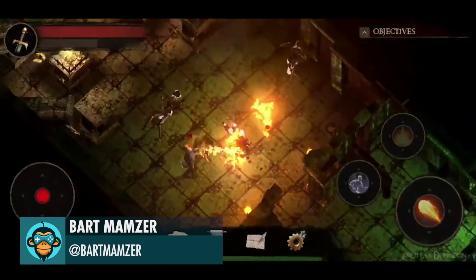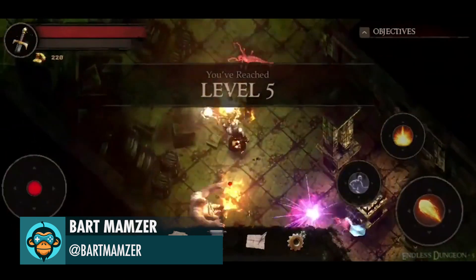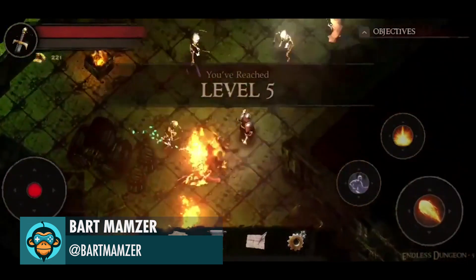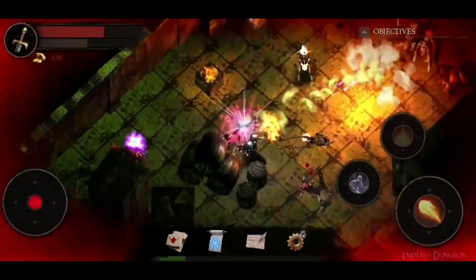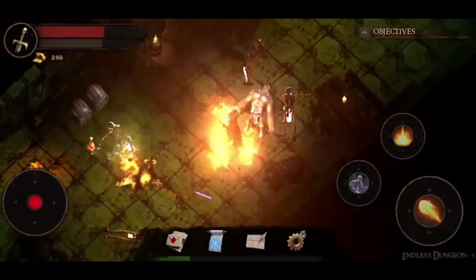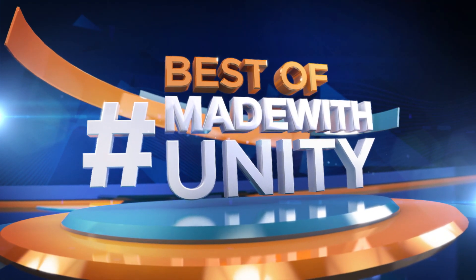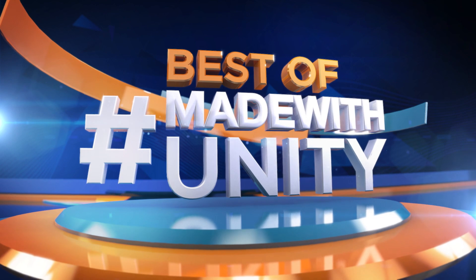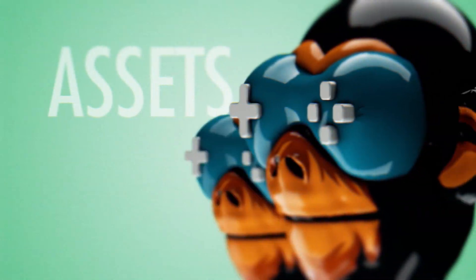Finally, Bart is casting some long range fireballs. This was the best of Made with Unity. Be sure to hashtag Made with Unity and we will do our best to share your creation with the entire Game Dev world. We are Game Dev HQ and we are out of here. See you next week.